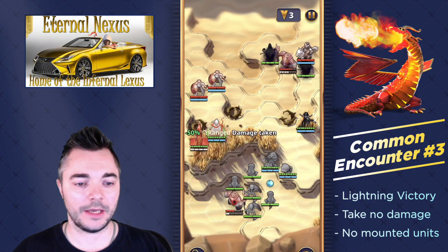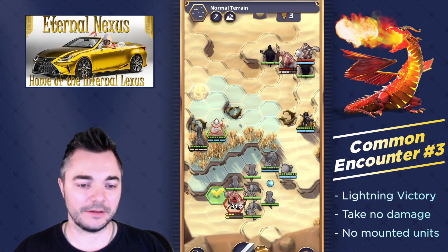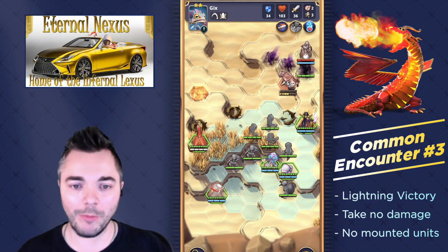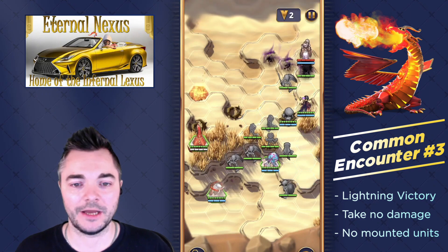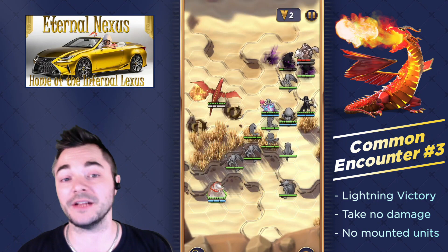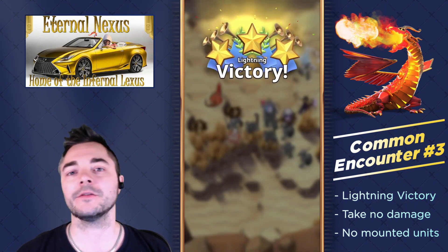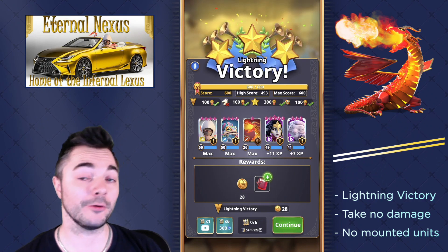After softening these guys up I felt pretty confident. Moving Tana to the bottom might be a bit of a misplay because then we don't have much going on at the top of the map. On the other hand, there are so many targets for the enemy and we can corner this guy with shades so he can't even get out of the corner. On our last turn when we can still get the lightning victory, a little skeleton pokes this guy and gives us the 600 points up for grabs in this encounter.